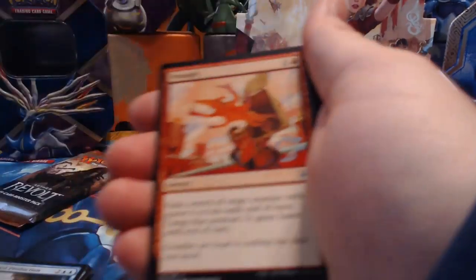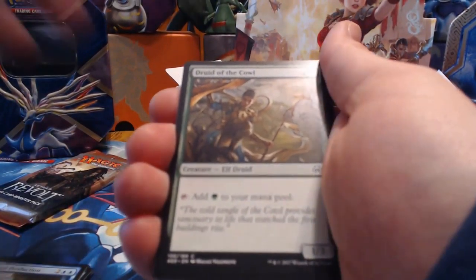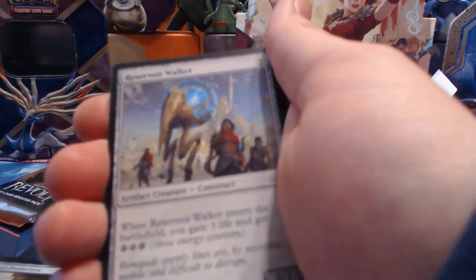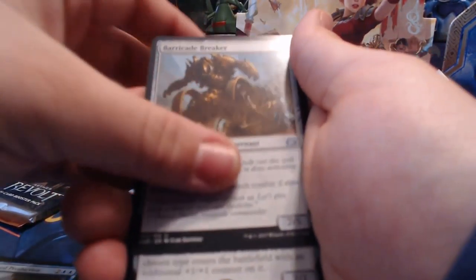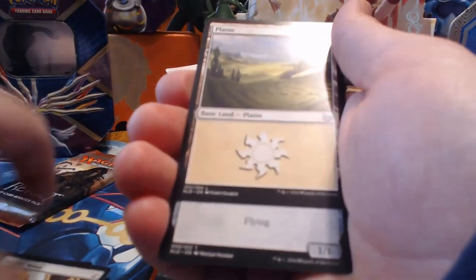Pack seventeen: Dawn Feather Eagle, Wrangle, Hinterland Drake, Druid of the Cowl, Fourth Bridge Prowler, Aether Herder, Aether Inspector, Implement of Malice, Reservoir Walker, Filigree Crawler, Deadeye Harpooner, Maverick Thopterist, Barricade Breaker, and Metallic Mimic as our rare.